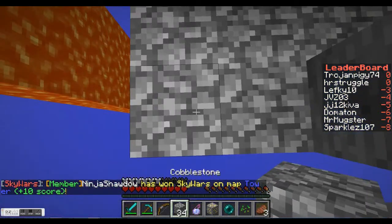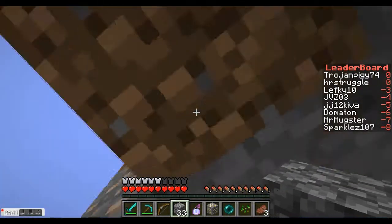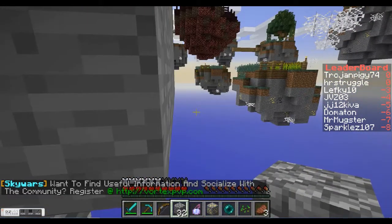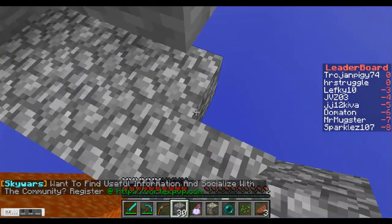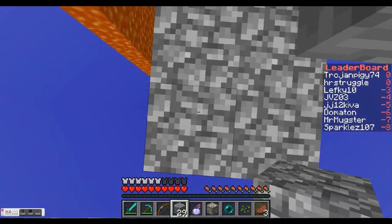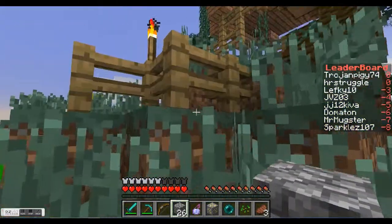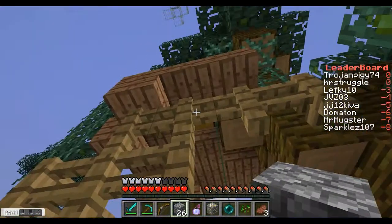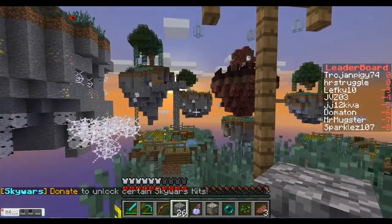There's the next island over. We're going to cautiously build out — he could be standing there waiting. I'm looking over at that island and I don't see anybody, so let's build out and around. We could go straight up too — why don't we try going straight up and get back to the top of our island to see where the guy's at. I don't know why he let me go; maybe he died.